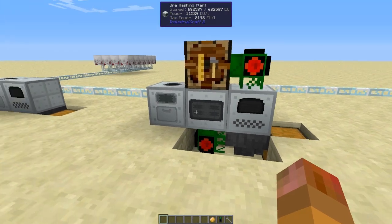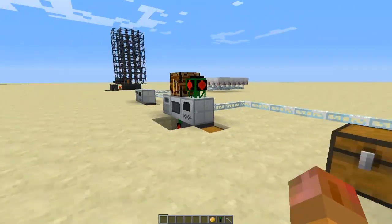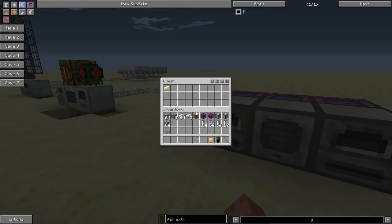The upgraded IC2 setup with the ore washing plant — there are four tiny piles that couldn't be processed into full dusts, so it comes out to nearly two and a half times your ore, plus some stone dust. Not bad, a real improvement.